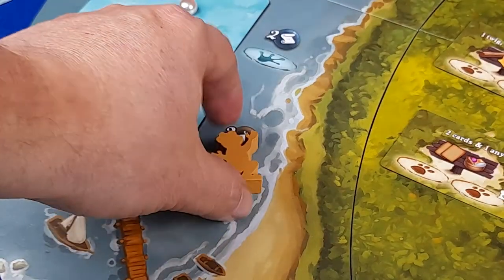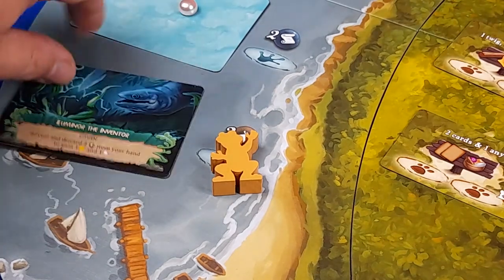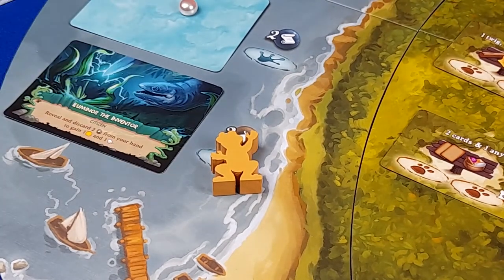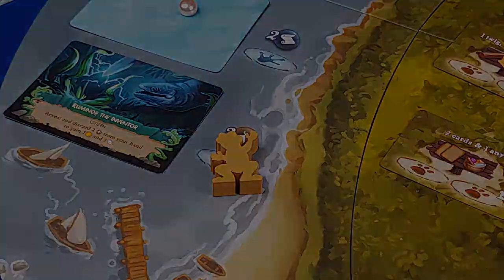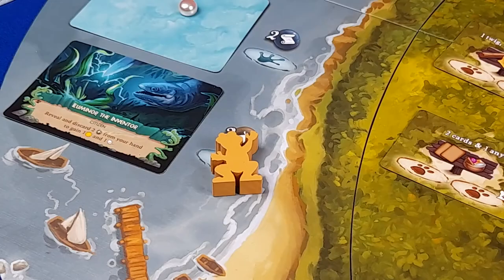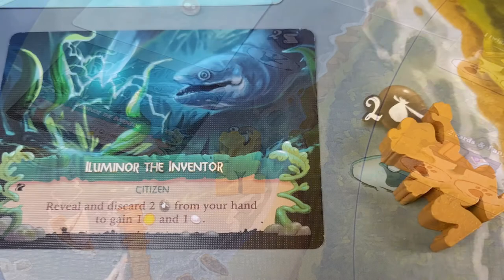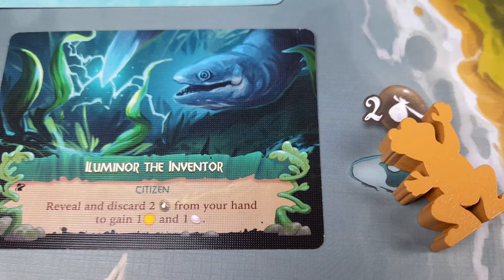When your frog ambassador is the first to visit a river destination, they collect the pearl that is on top of the card. In order to visit, you need to have the indicated amount of cards in your city. Once the pearl is collected, flip over the card. The card will give you the opportunity to make an exchange of goods and points — simply read the card to find out what is required and what is given.